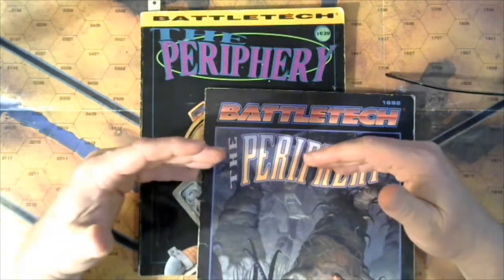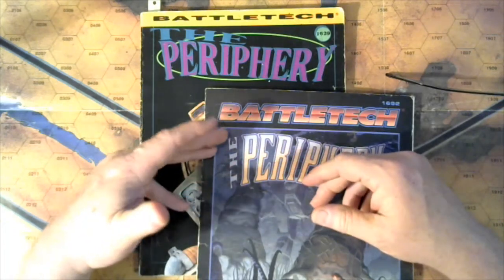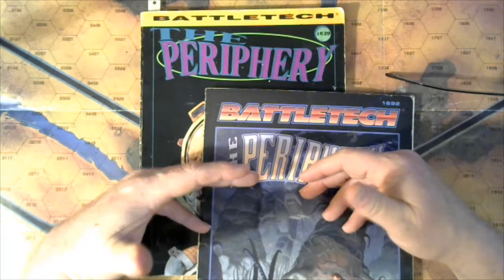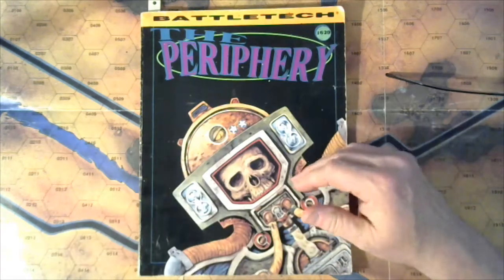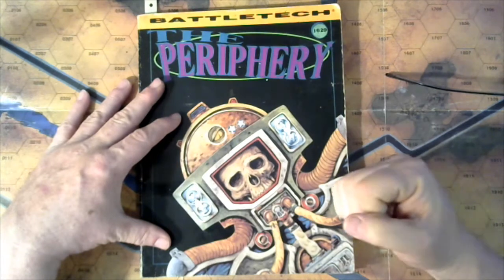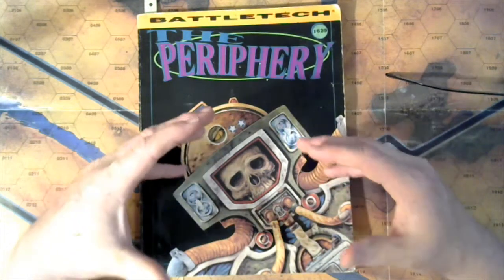The great house books were huge behemoth hour-long videos because they are large entities with a lot to cover. The periphery states not so much, and I wanted to do a little more in-depth on each one individually. So we're going to start with the Taurian Concordat, which is an interesting case because it's probably considered the strongest of the periphery states.